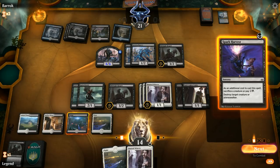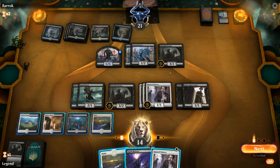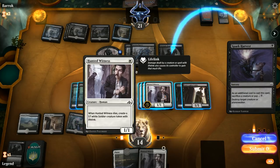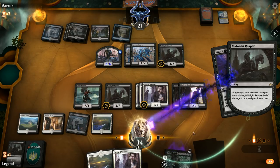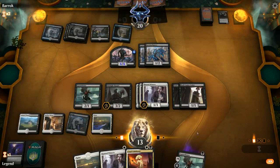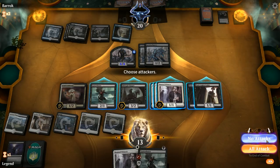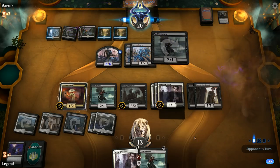We kill the Midnight Reaper instead of the 6/6 — the Reaper is generally scarier, though if they draw another Invasion we might regret it. We actively want to sacrifice a creature, so we sac a Gutter Bones. We draw Cruel Celebrants. Opponent has no attacks. They play Gutter Bones and a Liliana.